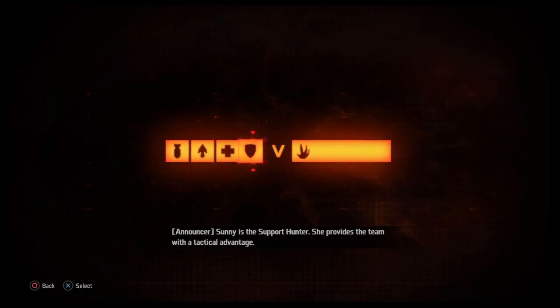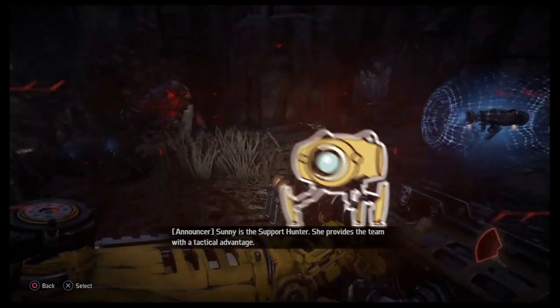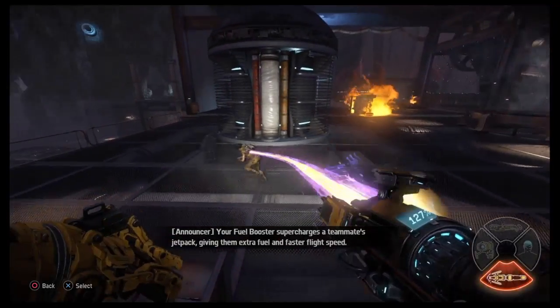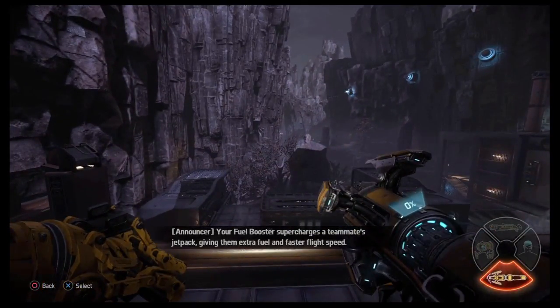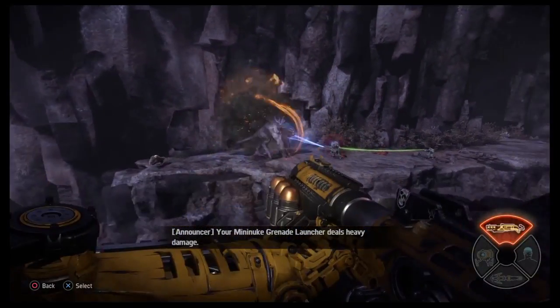Sunny is the support hunter. She provides the team with a tactical advantage. Deploy your shield drone to protect your teammates. Your fuel booster supercharges a teammate's jetpack, giving them extra fuel and faster flight speed. Your mini-nuke grenade launcher deals heavy damage.